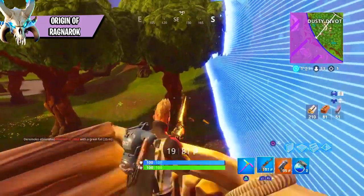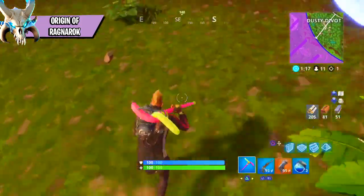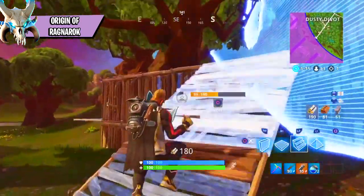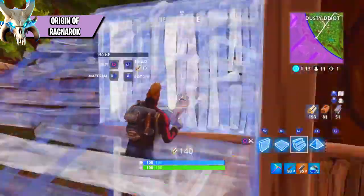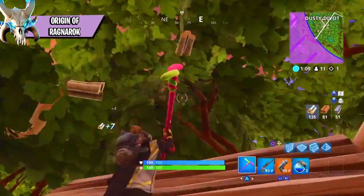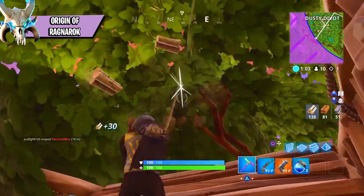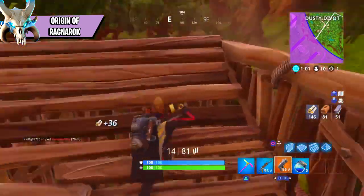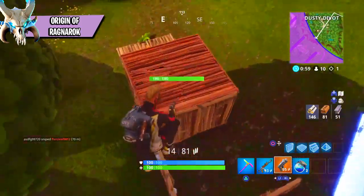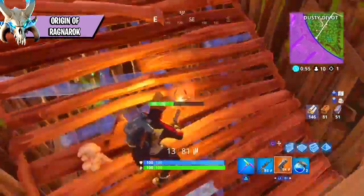We already basically know that this guy is a Viking, and he starts off as a normal Viking that you have to upgrade. As for the deeper history of why he is the tier 100, we don't know just yet — but I'm thinking that something about the Viking ship near Snobby Shores could be related. Maybe he was the leader and captain of that Viking ship and has basically landed on the Fortnite island from faraway lands. There could be endless theories as to how this guy came into Fortnite, but all I know is he's a Viking named Ragnarok.